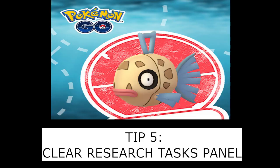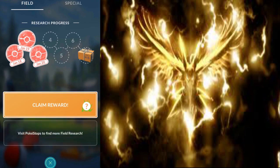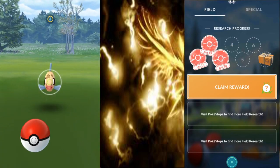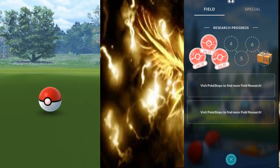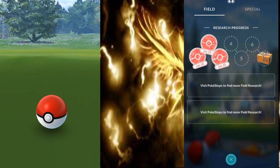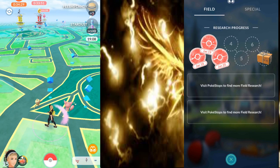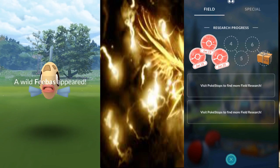Number 5: Clear your Research Task panel. Since each trainer only has three slots for research tasks, it is essential to free up space to accommodate more event tasks. Having more open slots gives you a higher chance of getting easier tasks and the ability to make more constructive decisions — including whether to discard a current task in exchange for a better one. Again, time is the key.